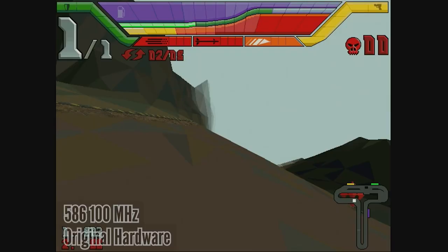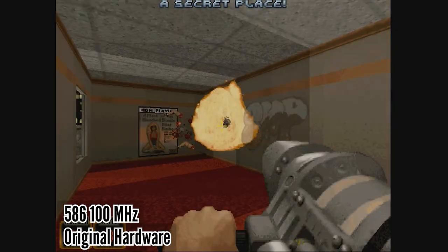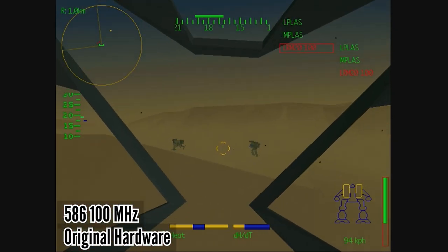And for even beefier games, mostly in SVGA, like High Octane, Screamer, Duke Nukem in SVGA, or Micraria 2, I have my fastest DOS machine — a Pentium One class AMD CPU with 100 MHz.